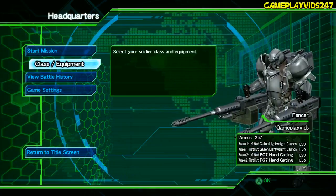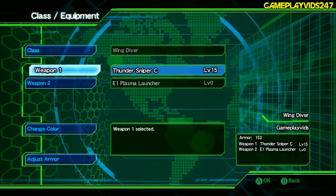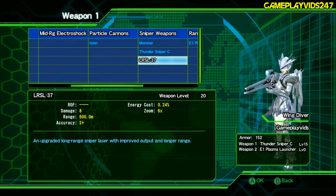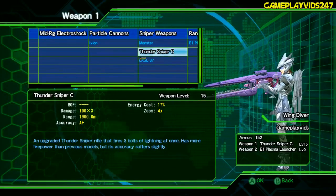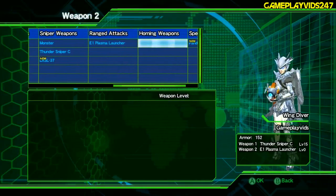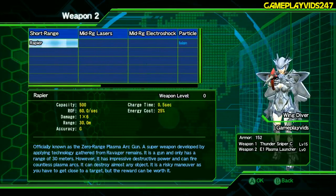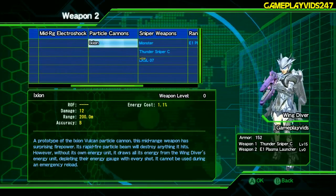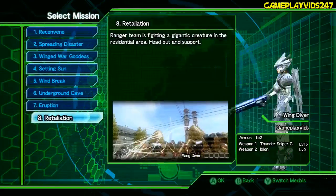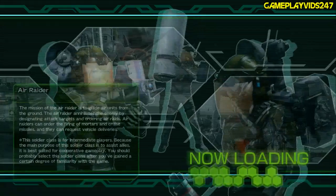Alright, mission complete — now I'll change characters. Going Wing Diver again. Wing Divers can equip two weapons — alright, the Thunder Sniper C I reckon. Choosing my loadout... Wing Divers can equip two weapons — let's go with that one, stuff it. Start mission. Select mission: Retaliation. Select a difficulty — Retaliation on Hard. Let's see how this goes!